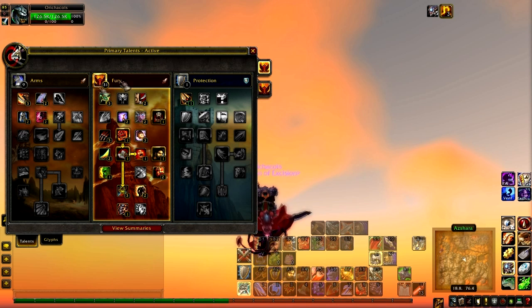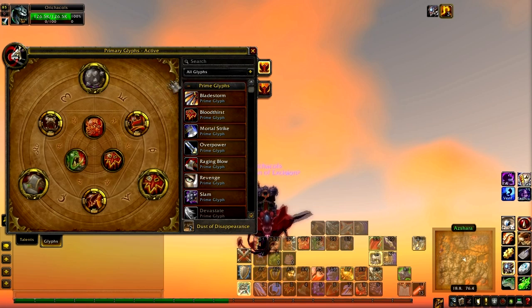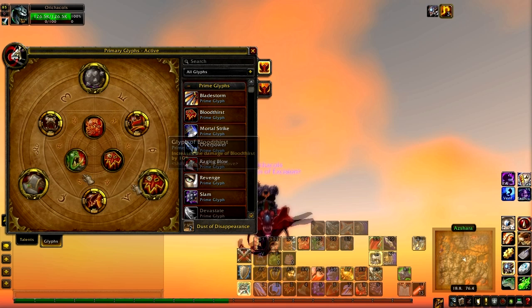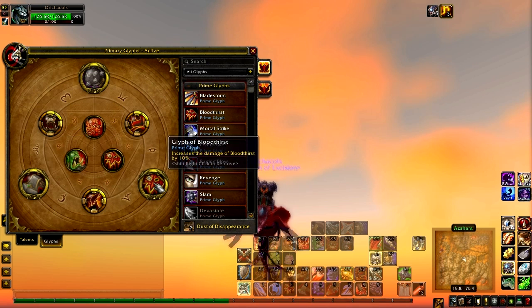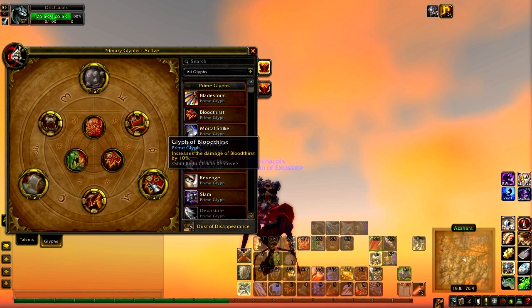Now getting into the Glyphs, I have Glyph of Slam, Glyph of Bloodthirst, and Glyph of Raging Blow. Each of these are really good because Glyph of Slam and Glyph of Raging Blow increase the critical strike chance of those two abilities by 5%, so you're getting an extra 5% chance to crit when you use them. Glyph of Bloodthirst increases the damage of Bloodthirst by 10%, which is great because Bloodthirst is one of your major abilities — I believe it's on about a 3-second cooldown.